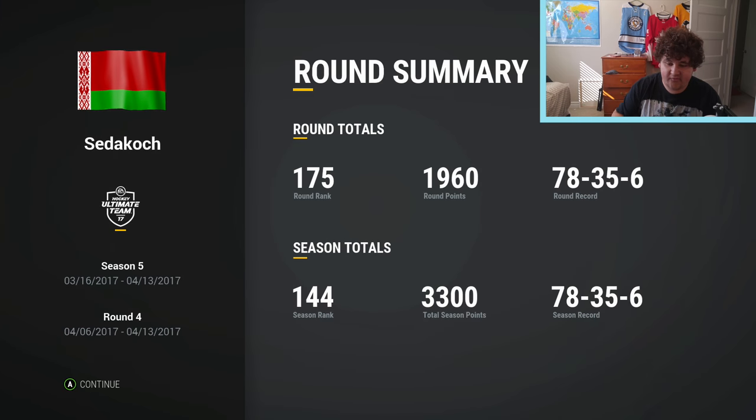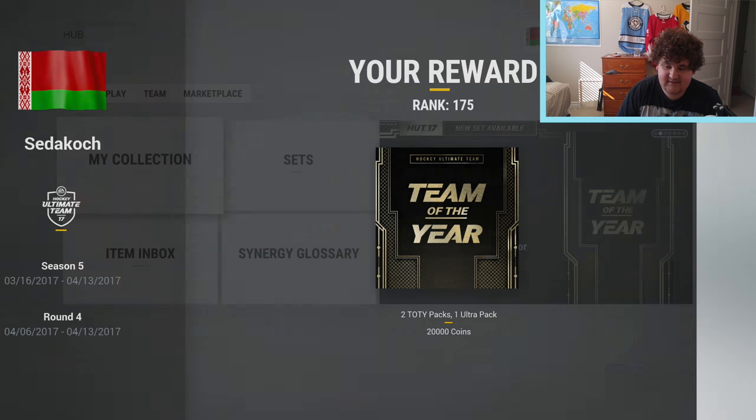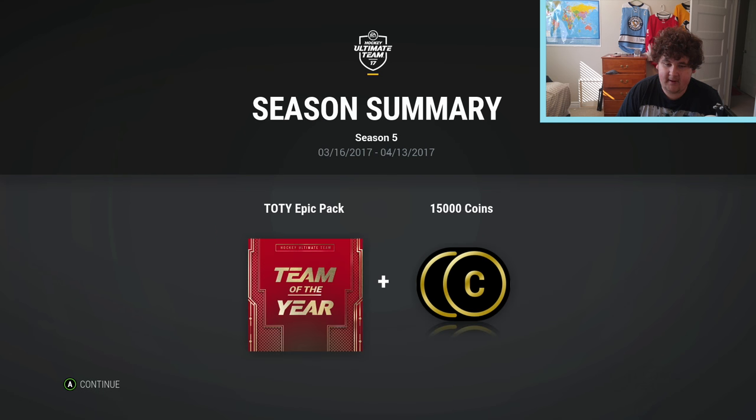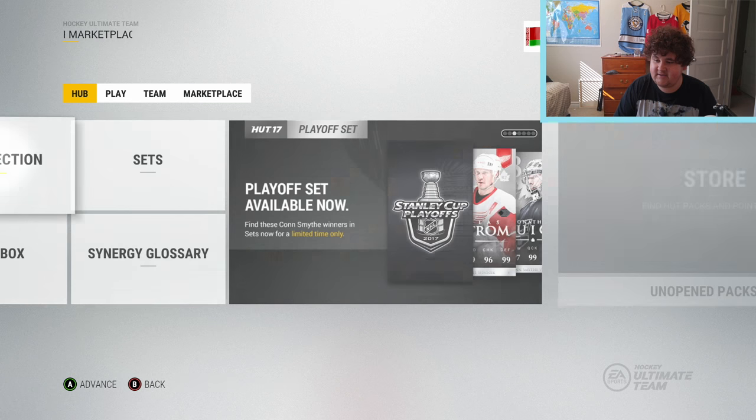I don't know what I finished yet, I haven't seen it yet. I was 125 when I got offline yesterday - 189 for the season, 125 for the round. Let's see what I finished. All right - 144 for the season, 175 for the round. That's not bad. We get 20k coins there, which is nice, and we get a Team of the Year epic pack and a bunch of other packs. So we got nine packs there.